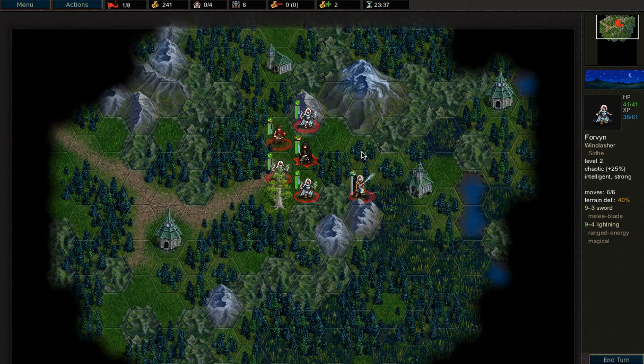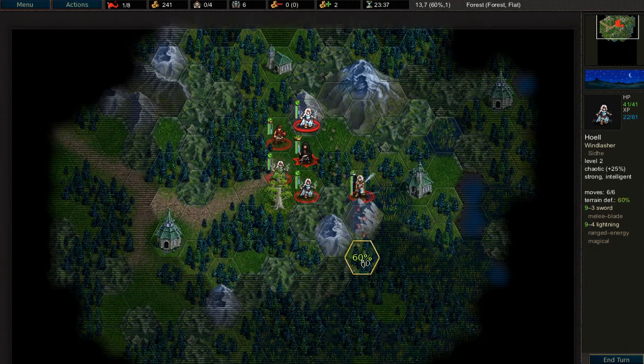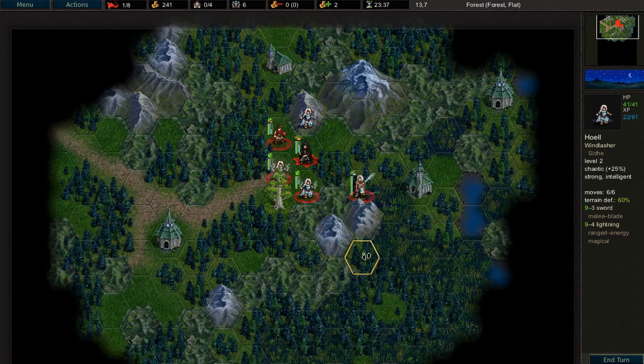I actually had to redo just the last turn of the previous level, so this Raindancer here got a little bit more experience than you would have otherwise seen because they got the kill instead of one of the other units. Apart from that it's all much the same. Basically we're going to move south, try and keep in formation, let the ghosts come to us and then destroy them with our badass lightning attacks.